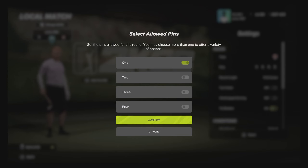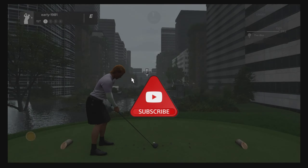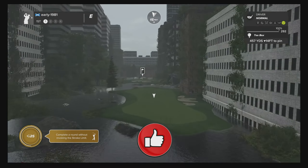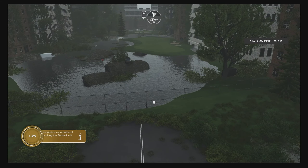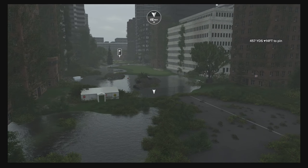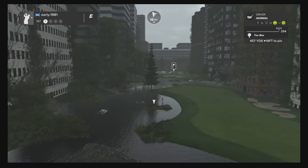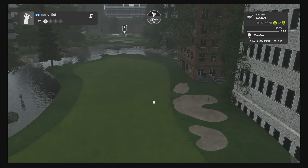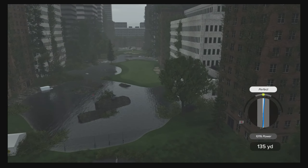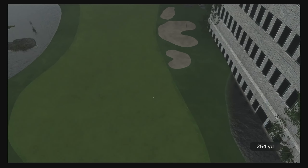Thank you so much for the continued support on the channel. If you are enjoying the content please make sure to smash the subscribe button and leave a like. Here we are on hole number one. Seattle is the prominent location in The Last of Us Part Two — a cult classic video game, now a successful TV series. Into strong winds, but a perfect tiny push right to find the right hand side of the fairway.